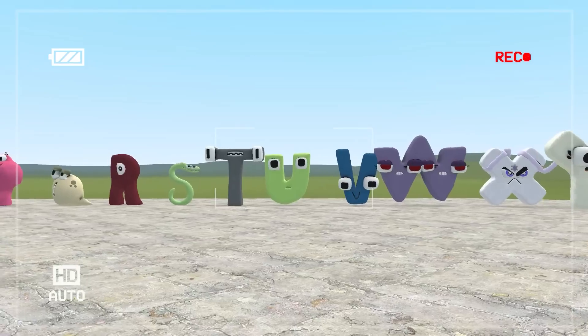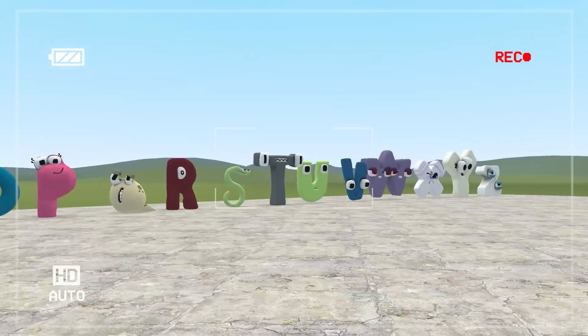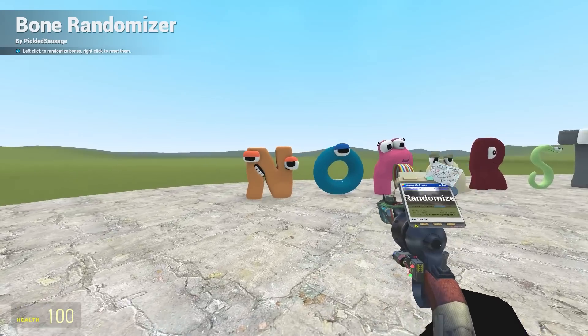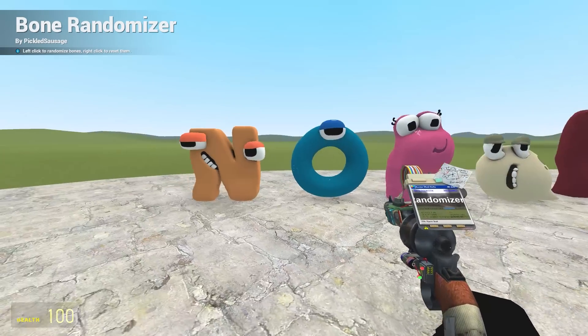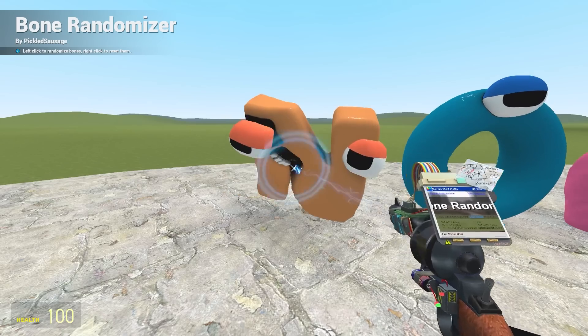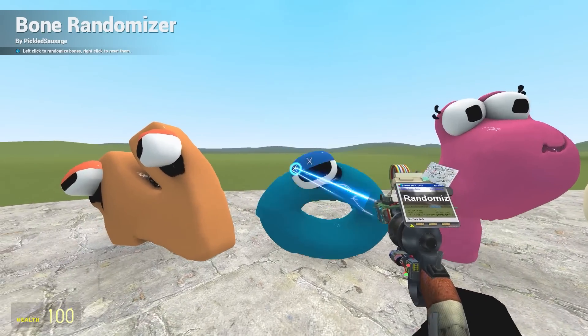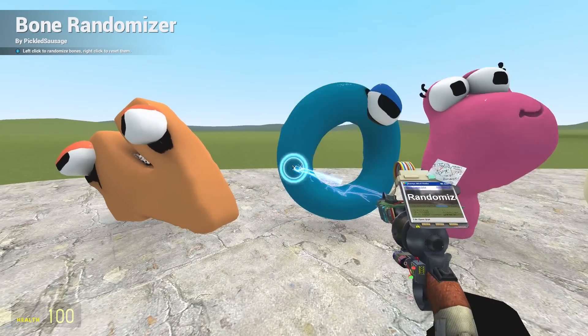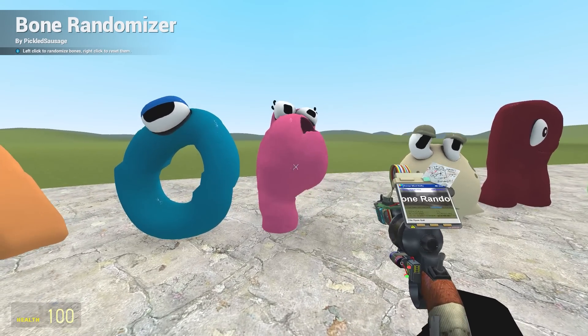So now for my favourite part of the video — we've got all the letters from N to Z and now I'm going to break their bones individually and see if we can turn them into any other letters or anything just really weird. Starting with N — not really. Big nose though, I like the big nose. Now O, you are sort of just a very simple shape — I didn't have high hopes for you.